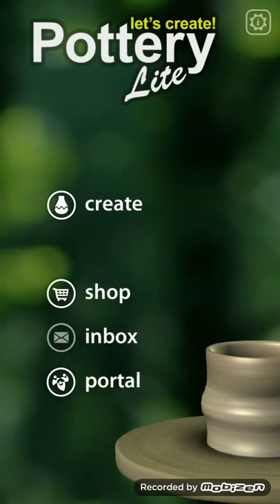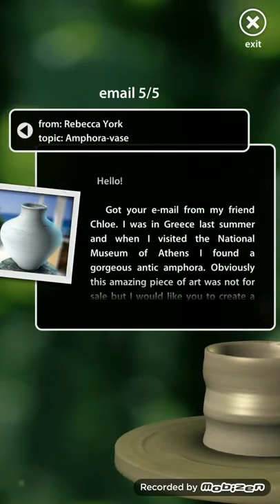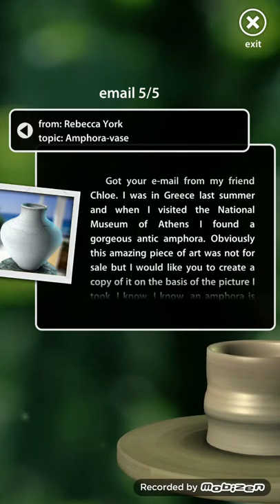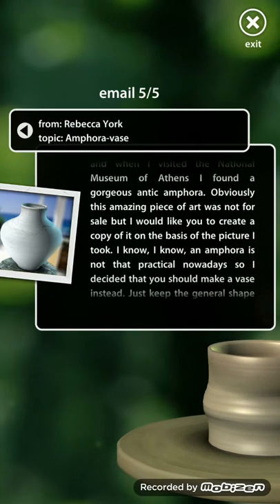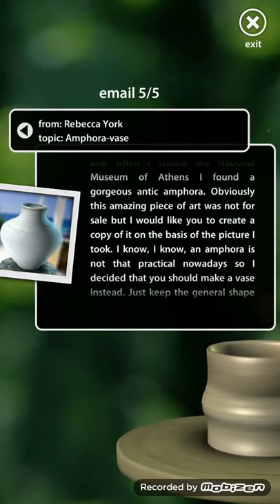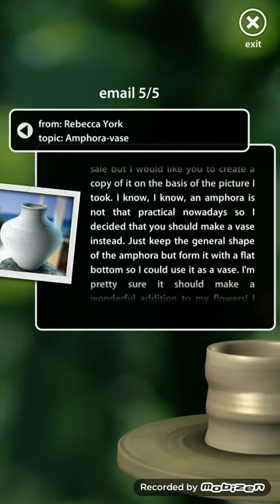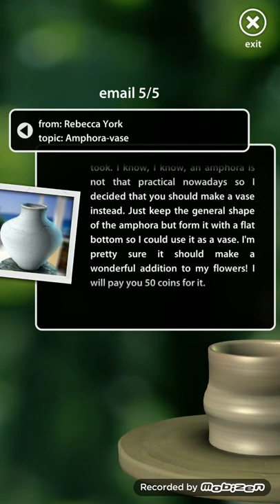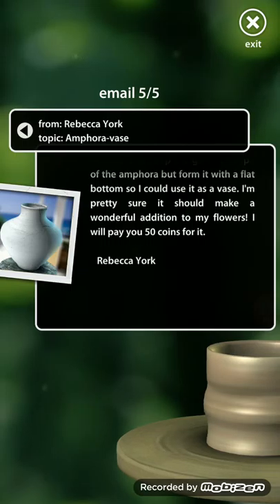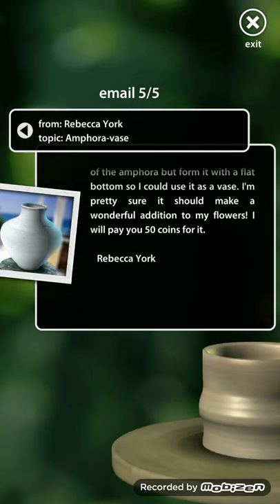Don't ask me again. Hello — a new letter from Rebecca York: 'I was in Greece last summer and visited the National Museum of Athens and found a gorgeous antique amphora. Obviously this amazing piece of art was not for sale, but I would like you to create a copy on the basis of a picture I took. I know an amphora is not that practical nowadays, so I decided you should make a vase instead — just keep the general shape of the amphora with the flat bottom. I will pay you 50 coins. Rebecca York.'